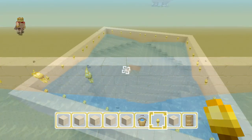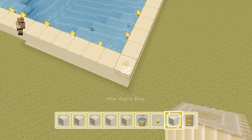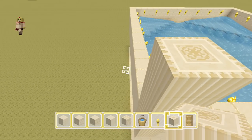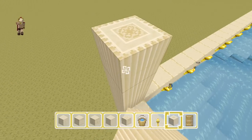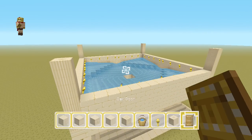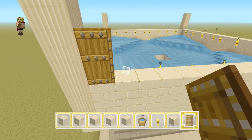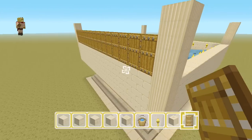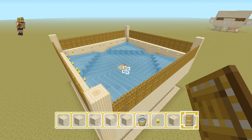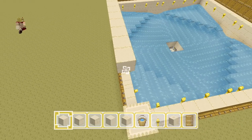Add some torches on the side to get more lighting, because you don't want any mobs spawning inside. Once you have it all torched up to your liking, add three more blocks to each corner. Then get your doors and place them right there at the edge across, so you have that gap — extend that all the way down. That's all the doors you need for this entire design. Then on top, add a solid block and stretch that all around as well.